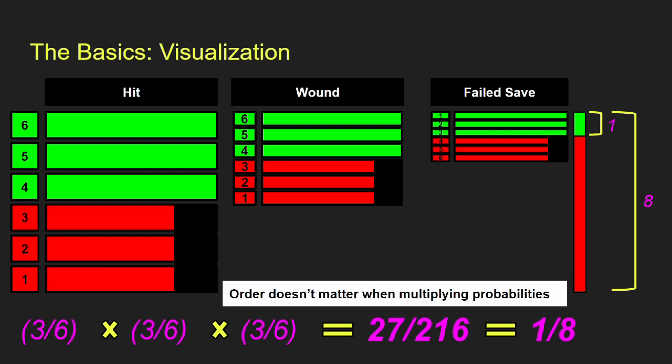It's important to know that order does not matter when multiplying probabilities. So if I hit on a 2 plus and wound on a 6 plus, that's the same result as hitting on a 6 plus and wounding on a 2 plus. Order does not matter when multiplying any of these probabilities.